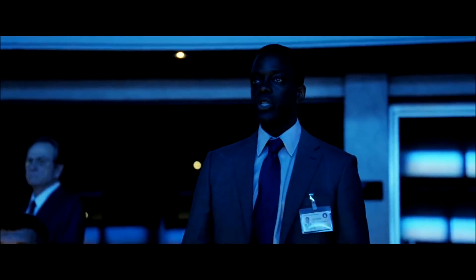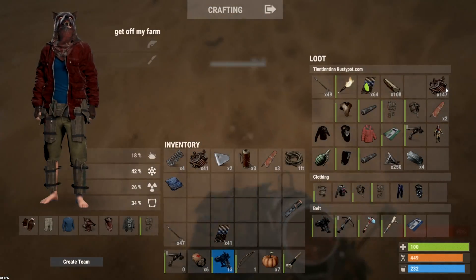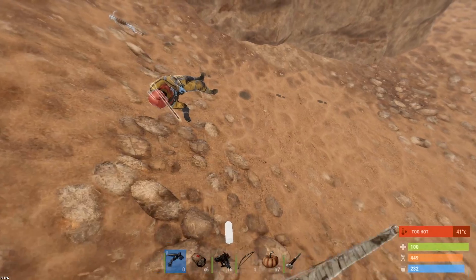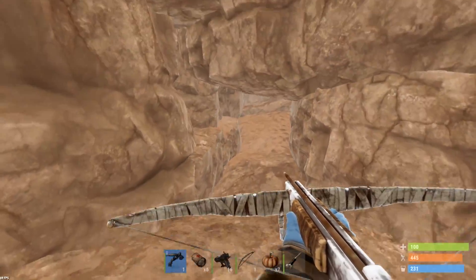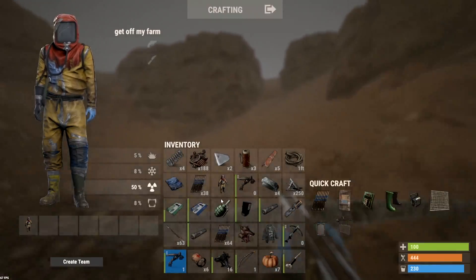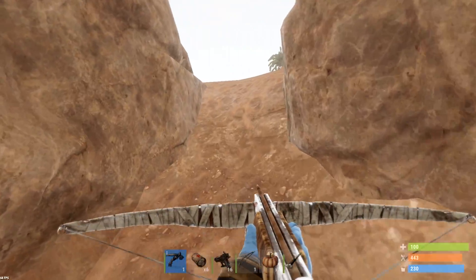Jesus Christ, that's Jason Bourne. He's got key cards - I need to go. I'm just gonna check if there's meds here because that's why I came. There's nothing there, okay let's get out of here. We got all the scrap we needed and we got some key cards too - that's excellent.